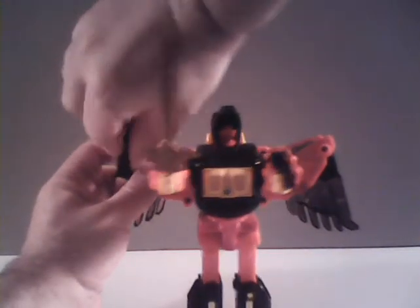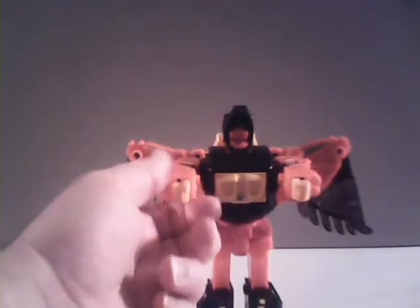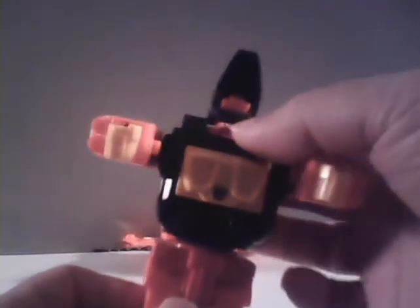Let's get ready and transform Divebomb. First thing we got to do is remove his weapons. Drop the wings off — that'll just make it easier to show off how to change him. The first thing we got to do is fold up this portion of his headpiece, fold that up like so, and then bring down the bird head. His fists have a little yellow tab on the inside — you can use that or just push from the outside to push them in. Then you'll scrunch them up and rotate his arms so they're pointing straight down.